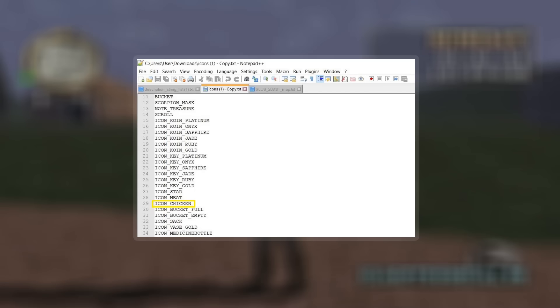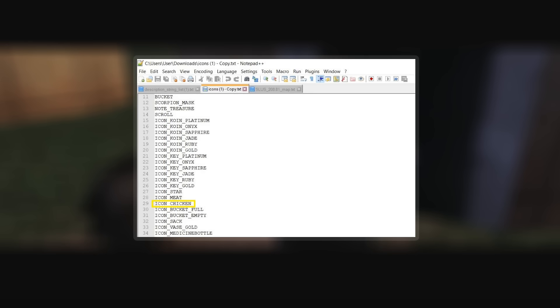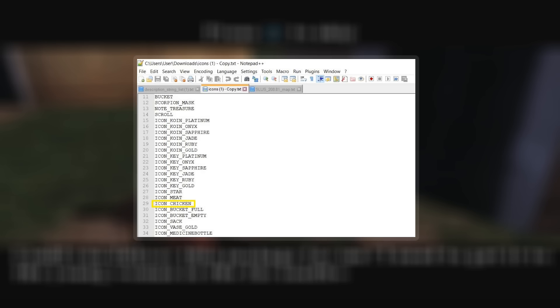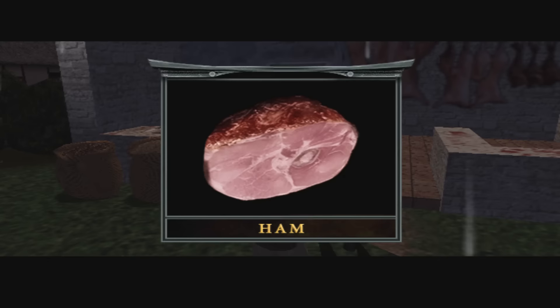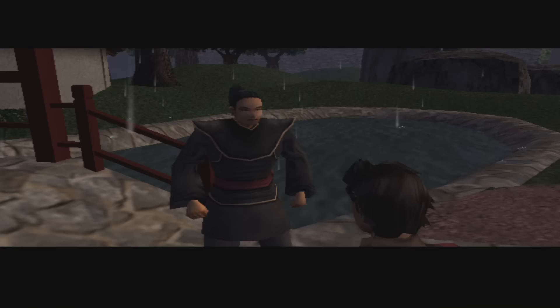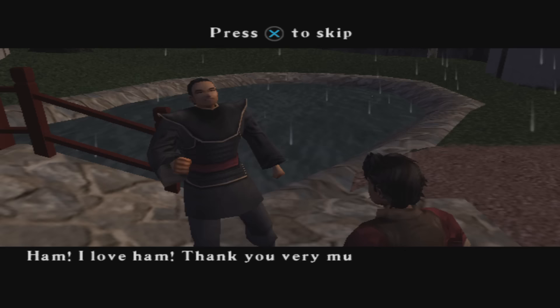The second cut item we discovered was some chicken. In the icon list there's one named Chicken. Like the Jade Key, it doesn't have a name or description in the inventory, but it does have an image — and if we take a look at it in-game, we can see that it's actually a cooked chicken leg. I've got no idea what this item would have been used for. The closest thing I can think of is the section in the Earthrealm village where you have to give a guard some ham to allow you to pass across a bridge — maybe the bribe was going to be some chicken at one point.